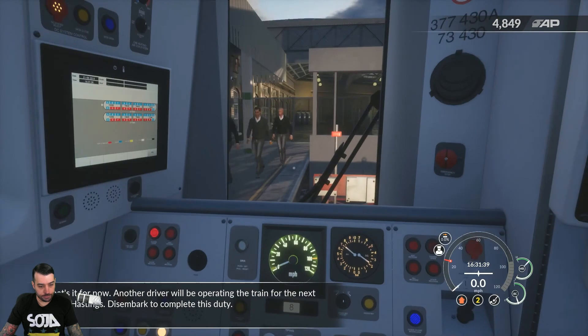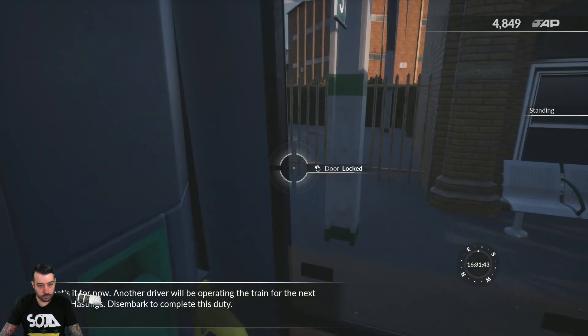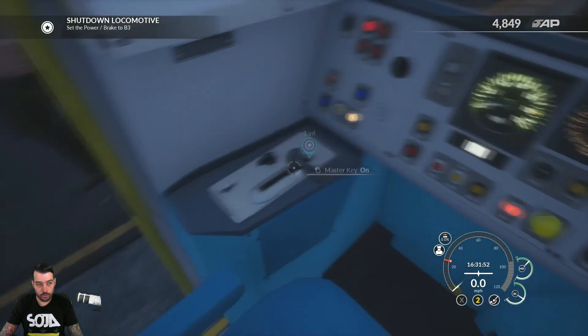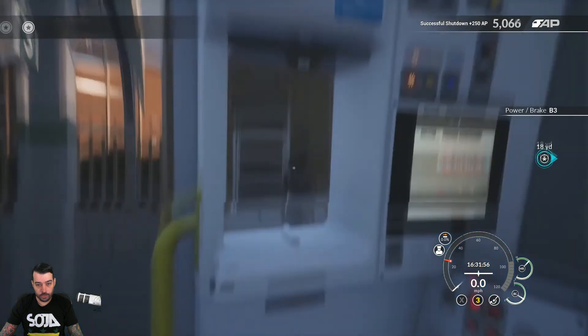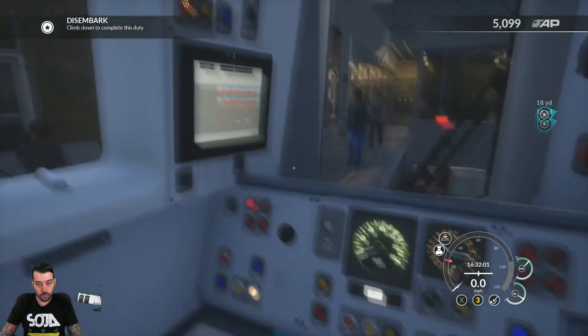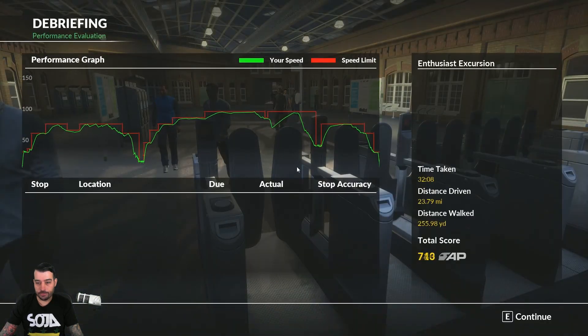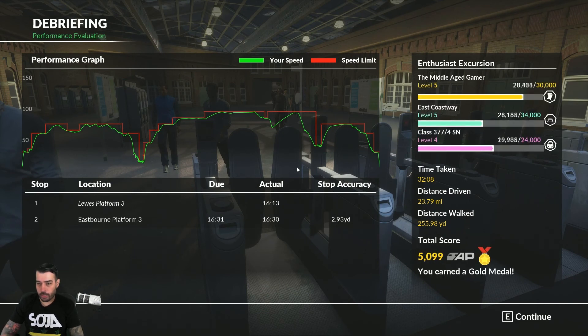It looks like we're disembarking. It wants us to turn stuff off. I'll go ahead and turn the tail lights on and the running lights off. It says climb down — let's get out of here. Perfect — 32 minutes, way less than what was expected. Earned a gold medal right there, which I'm happy about. We're now level six. I've reset my profile so many times by changing hard drives and unfortunately lost all my past experience, but I'm back to level six now. Time taken: 32 minutes 8 seconds. Distance driven: 23.79 miles. I walked 255.98 yards for a score of 5,099.